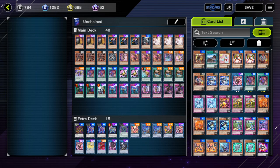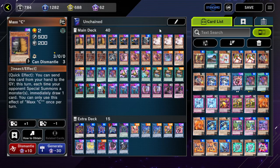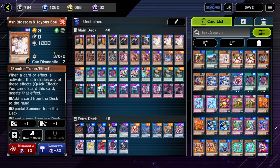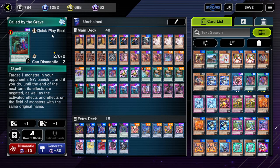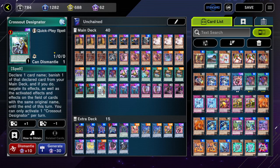First, let's talk about the deck profile, starting with hand traps. You need three Maxx C, three Ice Blossom because this game hates us and wants us to play some horrible hand traps. Three Infinite Impermanence because it's the best hand trap we have, and a Crossout Designator and one Called by the Grave because Maxx C is a thing and we need to deal with it.